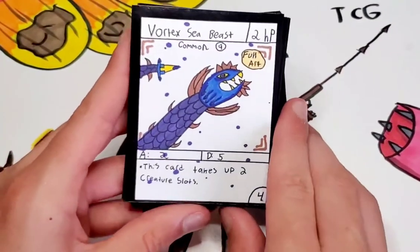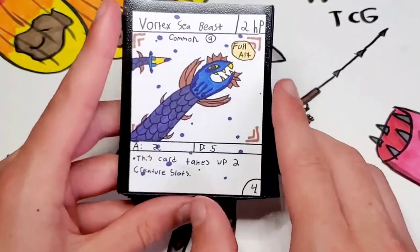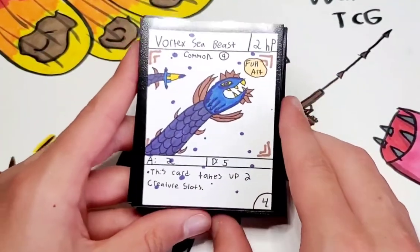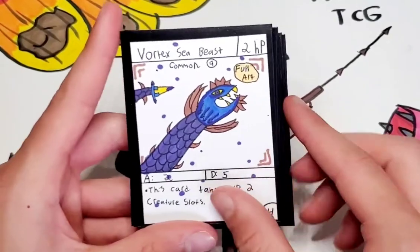This is kind of cool. If you know Combiner cards from Chaos Galaxy — this isn't exactly a Combiner card, but it does take up 2 creature slots. Because it's pretty strong and it's only 9 points, it is a pretty good card for a bunch of attacks. 2 HP, 2 attack, 5 defense.